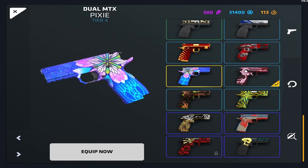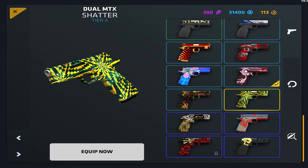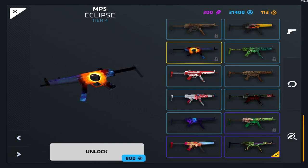Moving on to the Doleys MTXs — there are these two Tier 4 skins that I actually really like, though I don't even know what they're called. There aren't really many good skins in the Doleys overall, so I'm just gonna move on. The MP5 actually has a lot of good skins, including Eclipse, which I've never gotten but think is really cool.